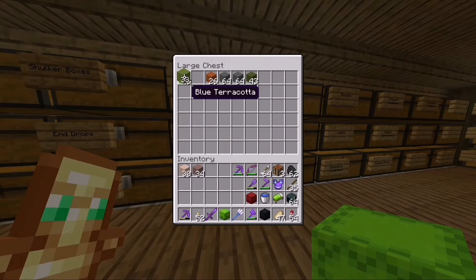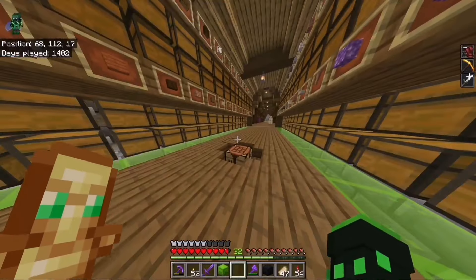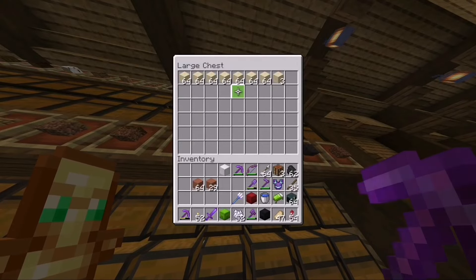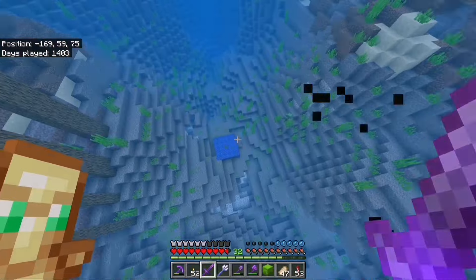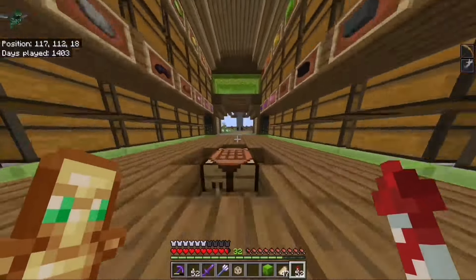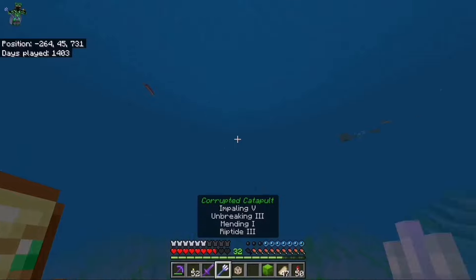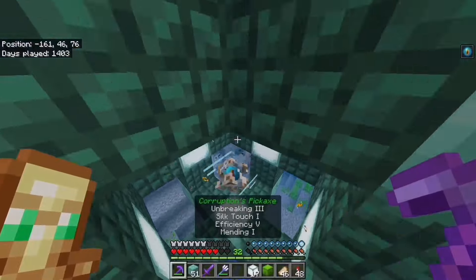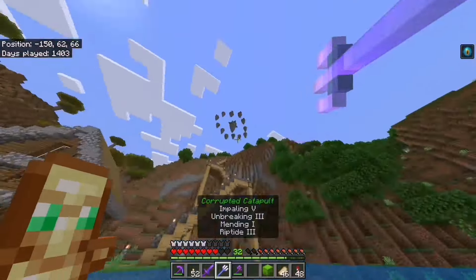Let's grab all the materials we need. The plan is to build a giant iron block on top of a sand block in the ocean. We're going to need more terracotta and white concrete, and probably more sand. I also crafted a conduit and quickly went to an ocean monument to mine a bunch of blocks — and boom, now we can breathe underwater.